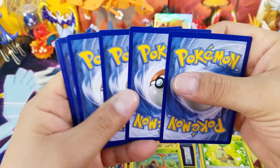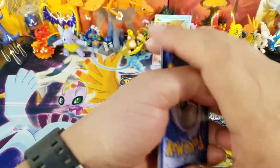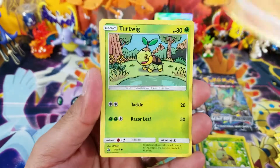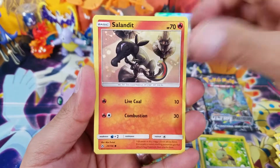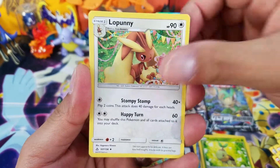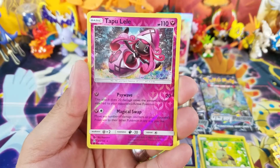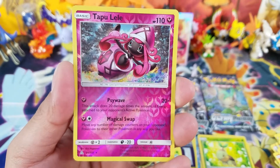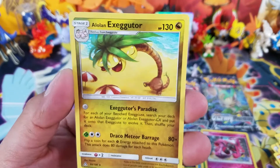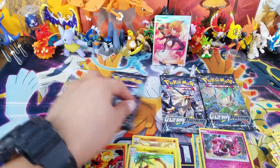I'm so happy about that pull. I know you guys might say it's just a Trainer card, but to me it's a beautiful card. Let's continue on. Next pack brings: Croagunk, Turtwig, Sunkern with cool artwork, Eevee, Lopunny, Honchkrow, Unidentified Fossil, Tapu Lele — not the big crazy one everybody wants — and another Alolan Exeggutor. I do have the Full Art and Hyper Rare of the Crimson Invasion version of that one.